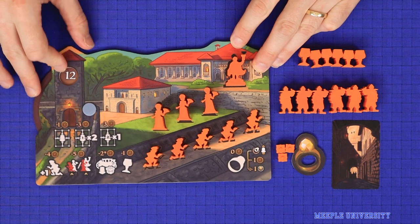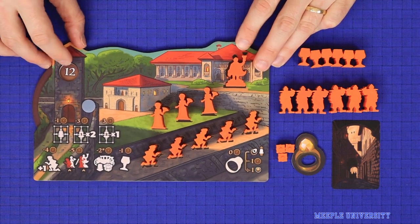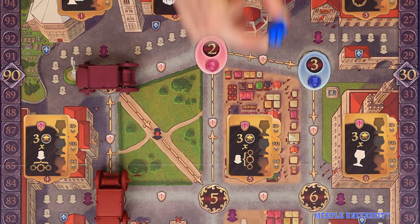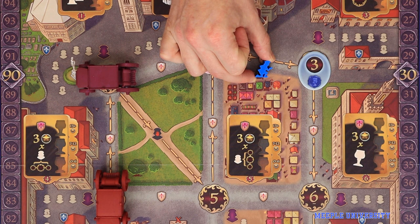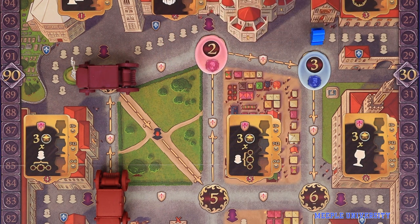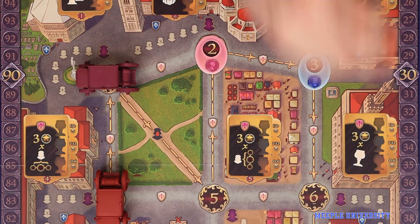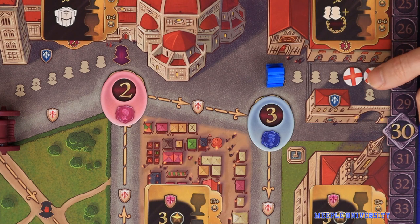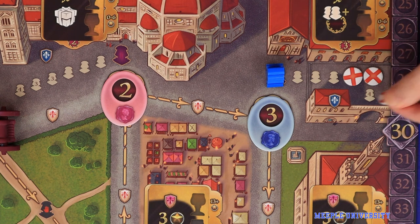Each player sets the time dial on their player board to twelve for the start of the game. Choose a first player, then in reverse turn order each player places one debutant meeple onto the purple prime location of any location on the board. Each player must choose a different location. If you're playing with fewer than four players, use the location blocking tokens to block out spaces not used at your player count.